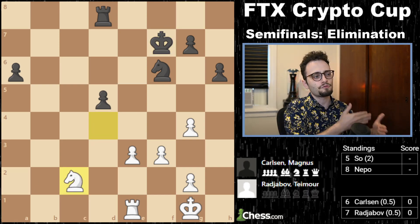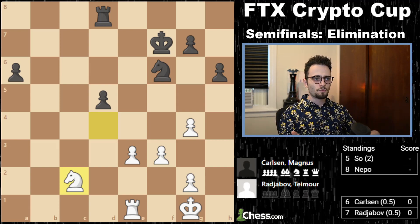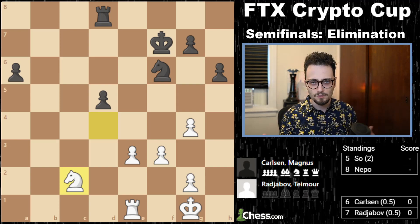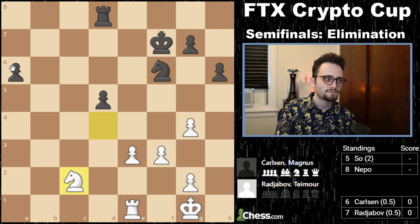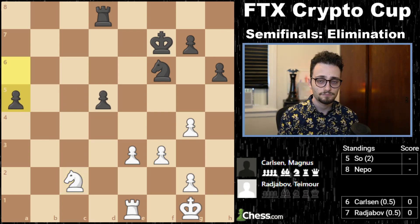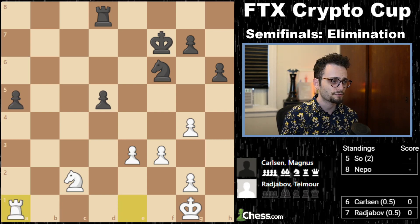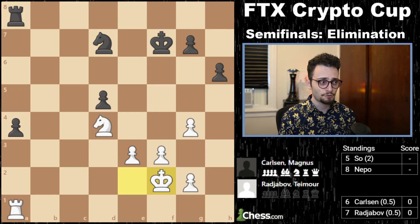He grabs something for the knight before he loses it, then takes, and we have this endgame: rook plus knight versus rook plus knight. Who's better? Nobody — it's equal. That's the official evaluation. Who has the winning chances? Magnus. Why? Outside passed pawn, and the second reason: he's named Magnus Carlsen. What does Magnus do? He pushes the a pawn, reroutes his knight, then puts his knight on c4 — king d3, a3. You cannot coordinate your pieces any better than this, literally.